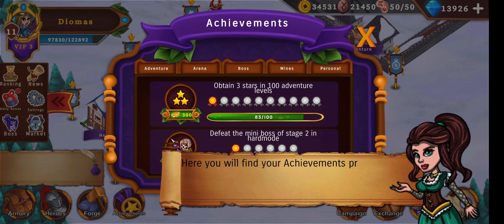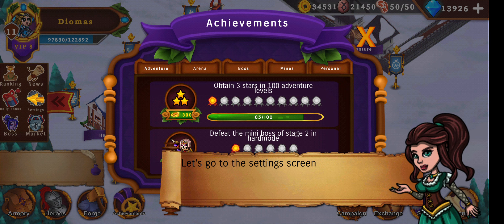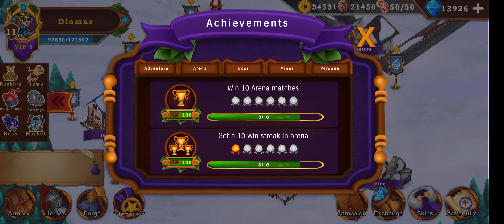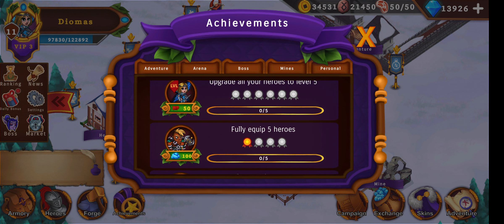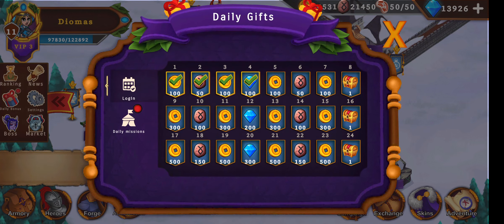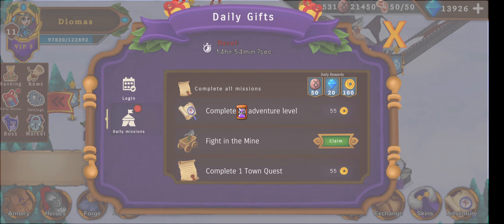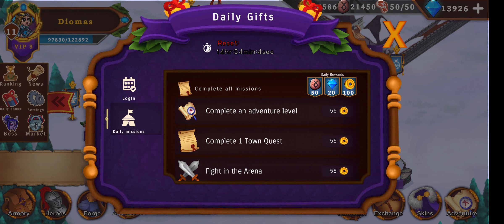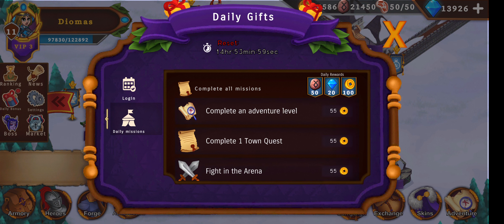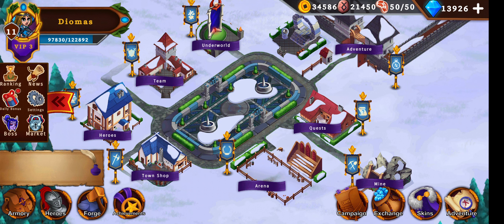Go to your achievements page — here you find achievements progress. Achievements are great: they give several currencies and VIP points, including arena achievements and personal achievements. I really recommend doing them. The daily bonus includes fighting the mine, completing an adventure, fighting in the arena, drinking one dragon potion, and completing one town quest.